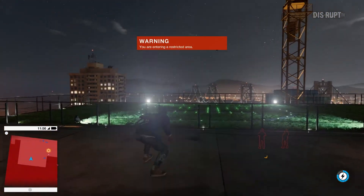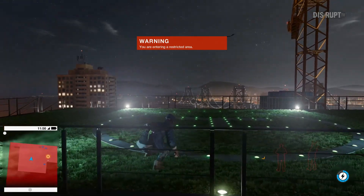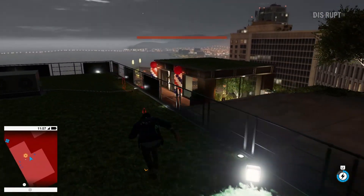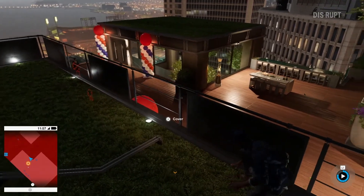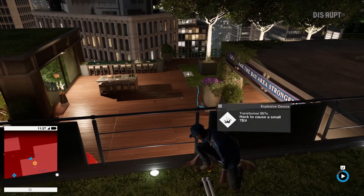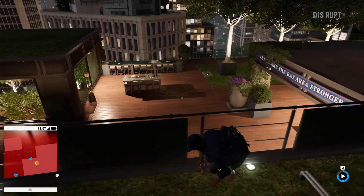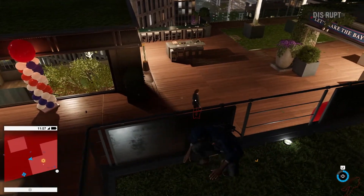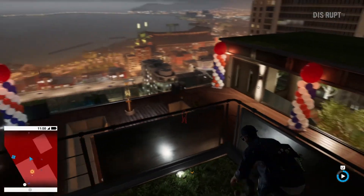The penthouse is approachable from any side and the player has the means to determine his own plan in order to download the proof he needs. This mission can actually be completed without ever setting foot within the penthouse proper, but this time let's play as a ghost, using hacking to infiltrate stealthily.